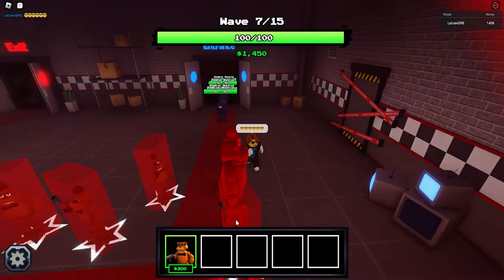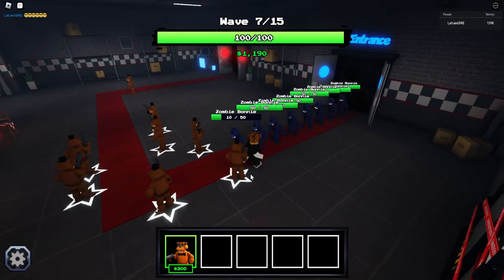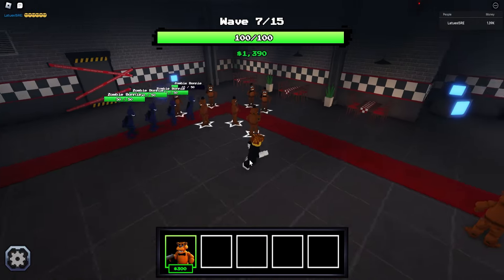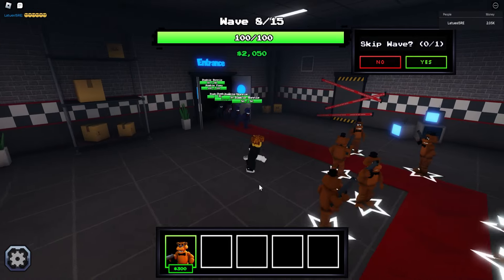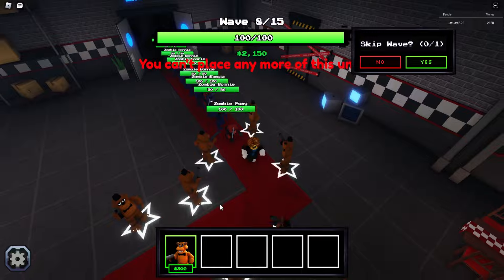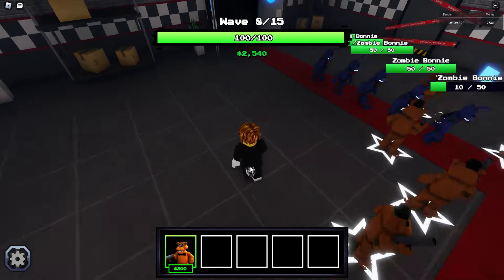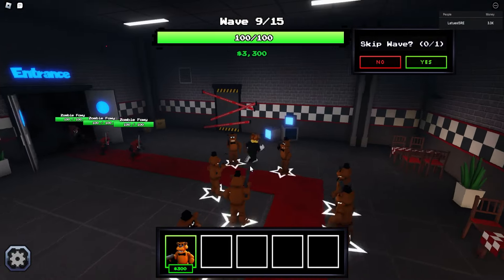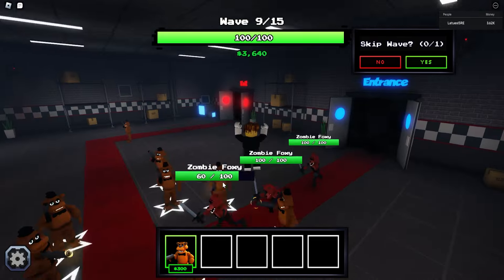We have to beat 15 waves, which is actually pretty easy. Just follow me along if you don't know how to play this game. Step three is completed, so now it's time for step number four — we have to make it to wave number 10. When we reach the right level, we can basically get one of the secrets to get the Slick Bunny showcase and other op units.